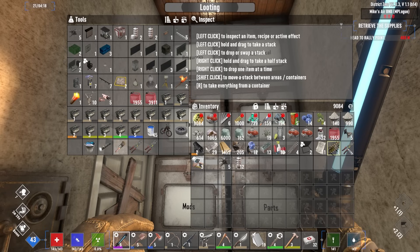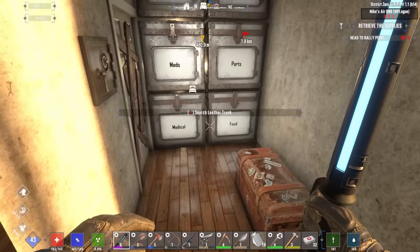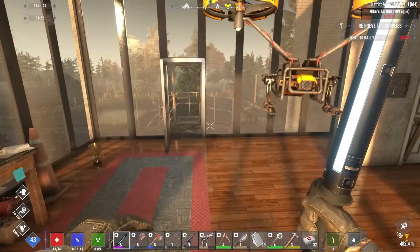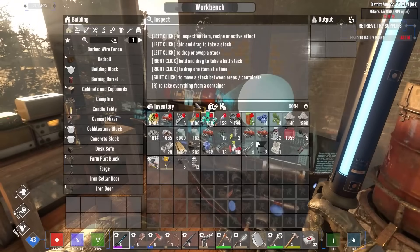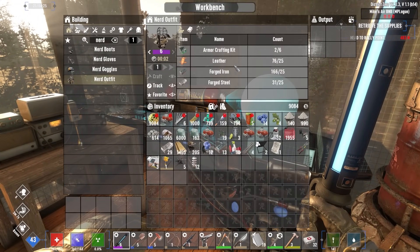I need those hatches. I'll put the barricade away for now. Rogue gloves are going bye-bye. So what we're going to do now is get that nail gun - here we go, ready to go. I was going to do armor - the nerd outfit. That's the most important one.